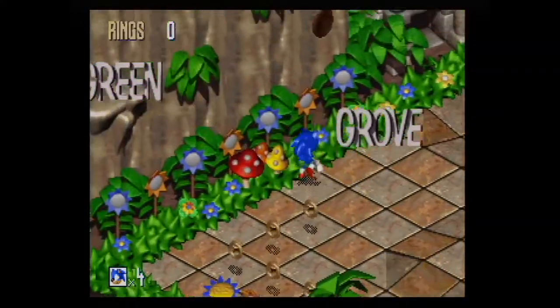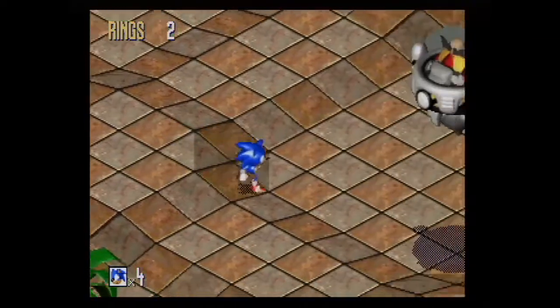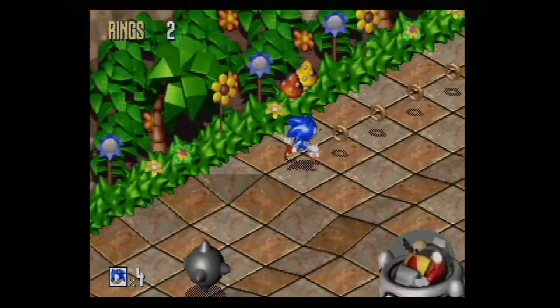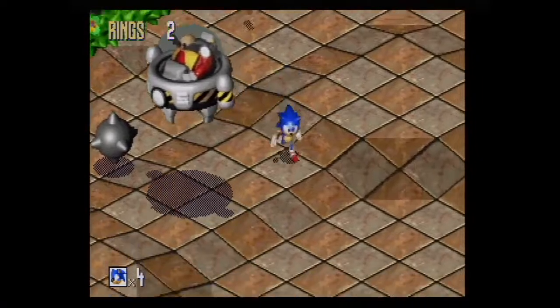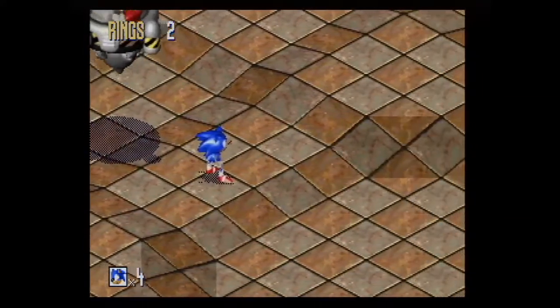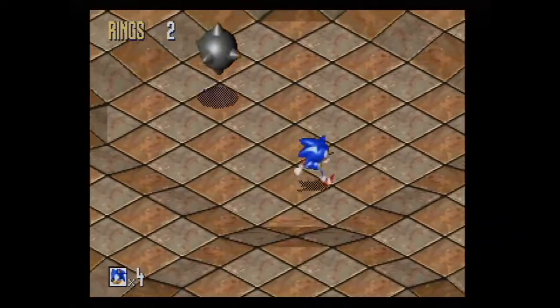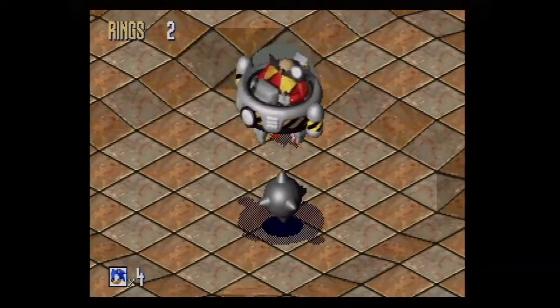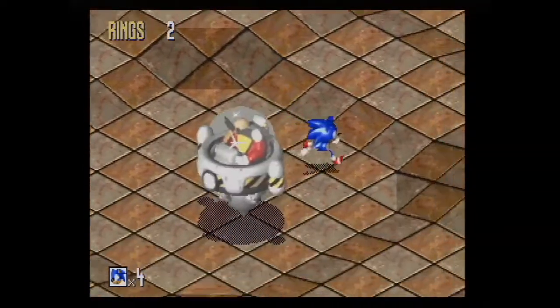That is a pretty cool laugh from Robotnik. This is one of the worst designed enemies - Robotnik just bounces, and then he has to go pick it up. It bounces. IQ of 300, no common sense. I think they made the hitbox a little bit better on this one. He takes battle damage - he's not new, it was also on the Sega Genesis version.